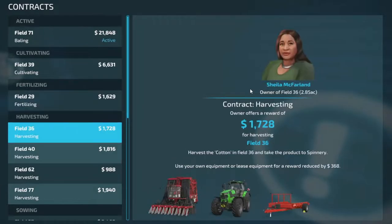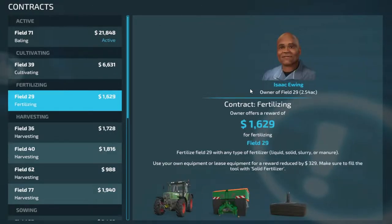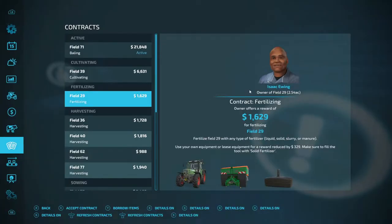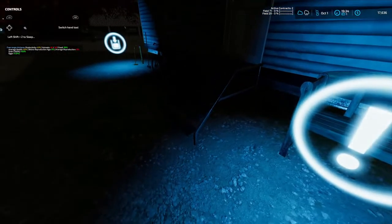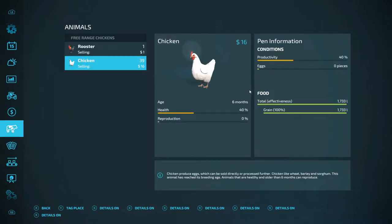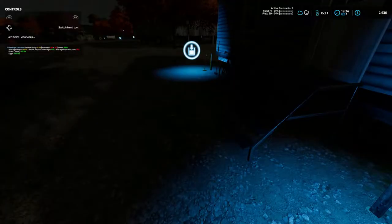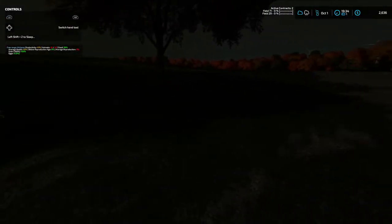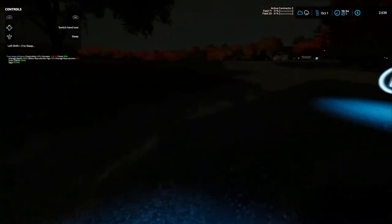We do have a fertilizing contract — I'm not sure if I'll take it or not. There's still some harvesting ones, not very much. I'll go ahead and accept the fertilizing one. We are up to 17,636 folks from having all those done. I'll go back in and repay that to the bank — we owe 65,000. Let me get in the trigger here.